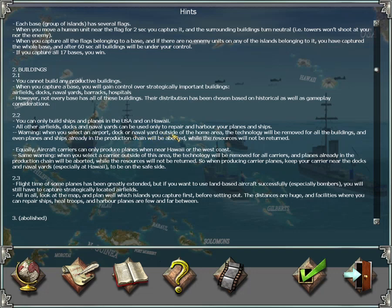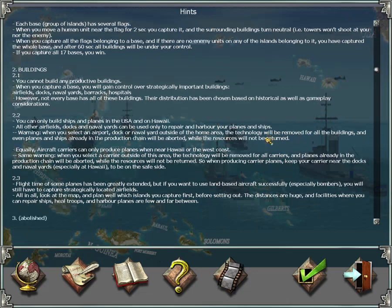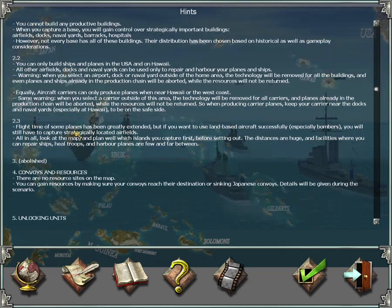When you select an airfield, dock, or naval yard outside of your home area — Hawaii or the USA — the technology will be removed for all buildings on the map, and even planes and ships already in your production chain will be aborted with no resource refund. So when producing something near Hawaii or the USA, don't click on any similar buildings anywhere else on the map. This also applies to aircraft carriers — only produce carrier planes near Hawaii or the west coast, and don't click on any other carriers on the map during production.